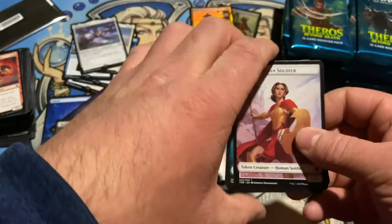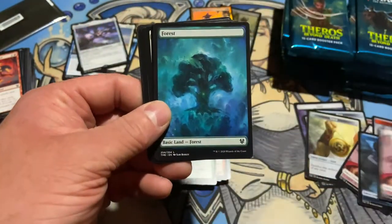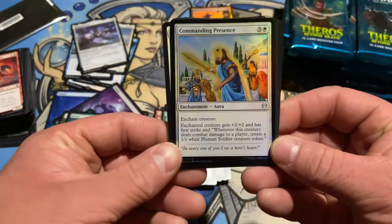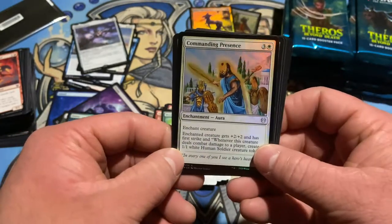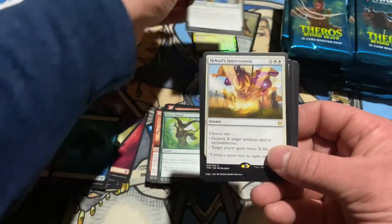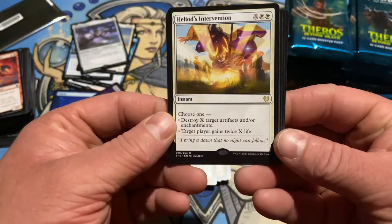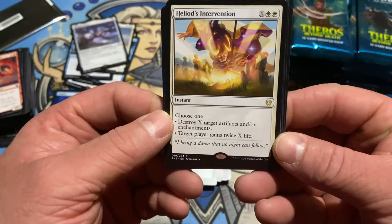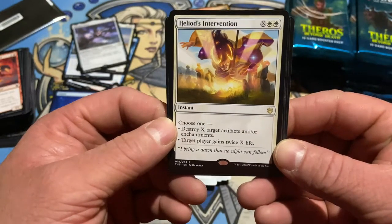Cool if they brought back some Wastes at some point with this new full art style — I'm building a Korvold deck at the moment, that's the only reason I thought of that. Commanding Presence — foil, plus two plus two, when it attacks make a soldier. I like it. Heliod's Intervention — could be a little more powerful than Return to Dust; it doesn't exile, but depending on how much mana you're making it's a lot more powerful, and you can use it just to gain life.